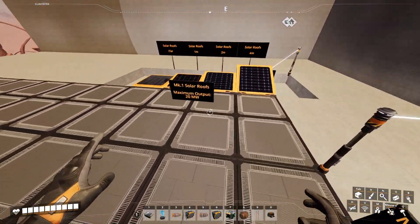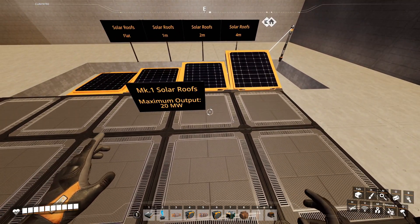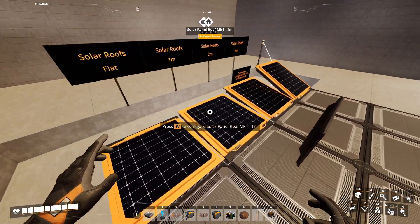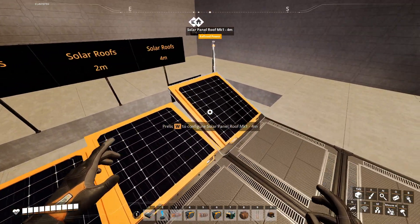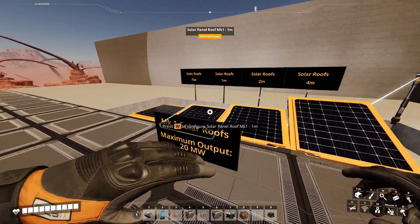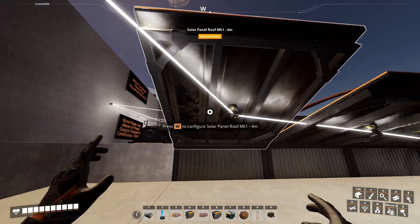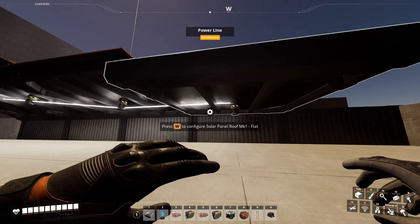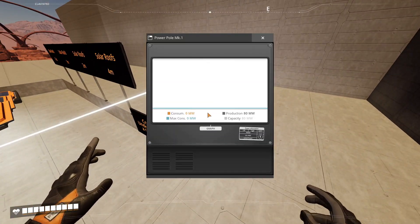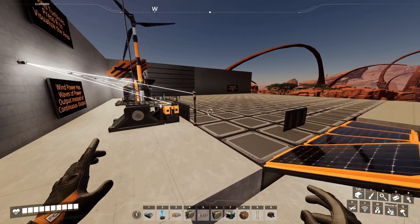Last for power structures, you have Mark I solar roofs with a maximum of 20 megawatts. You have flat one meter, two meters, and four meters. They're just like any other roof, except that they will generate power. It connects underneath for a clean look — right directly underneath, it's connected. And they provide a nice, straight, constant output of power.